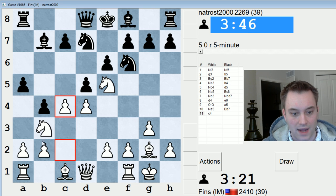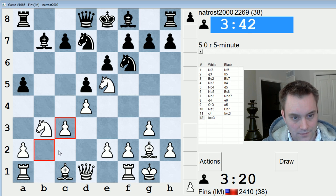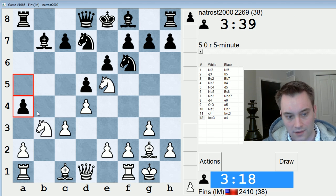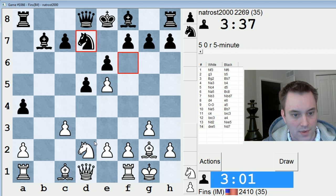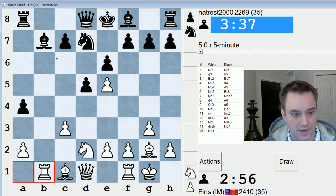He might take en passant — I'll take. If he plays A4, I'll drop the Knight back to D2, maybe a quick Rook B1 thereafter to attempt to attack this bishop. Also, if the pawn comes to A4, it could be a target for the Queen. Do I want to take on D7 right now? I might want to insert that move, or just play Knight D2 directly. Let's play Knight D2 right away. Yeah, he's going after the E5 pawn, but I thought this might give me some chances — let's first play this move to attack the bishop.